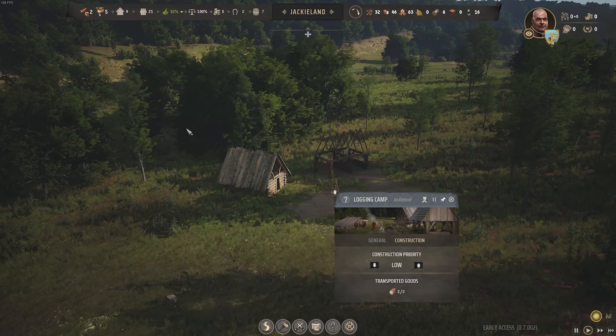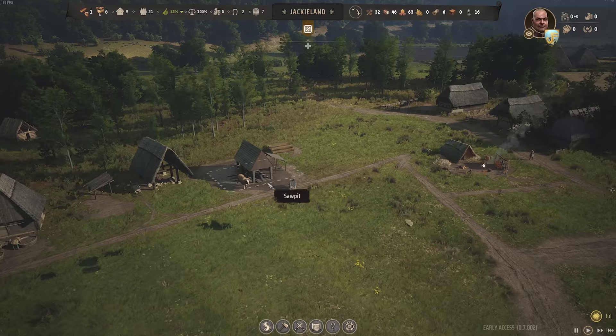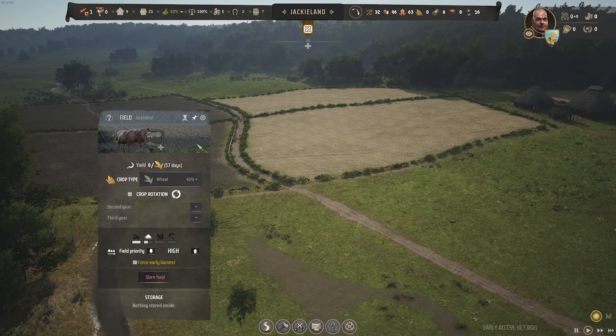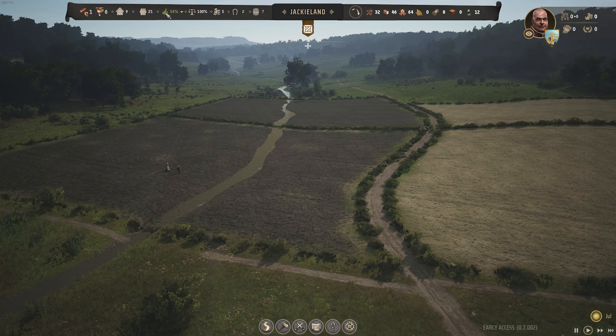Right now we are obviously replacing our logging camp. We've moved over here to the west to start felling the trees, and the main thing we're really just waiting for are the planks - we are in desperate need of those right now. I might stick two families on this just to speed it up. Let's also take another family over on our farm. Last episode we really pushed to try and get a crop yield out at the beginning of the game. Normally you'd want to wait until the second year, but I really wanted to get as much food variety into the village as possible to boost our approval.